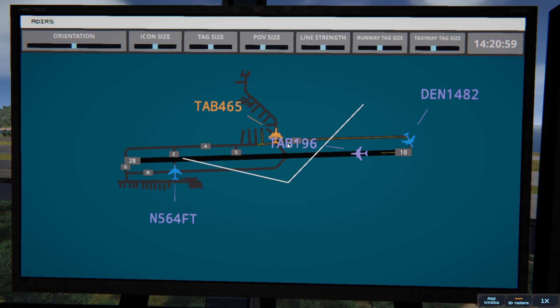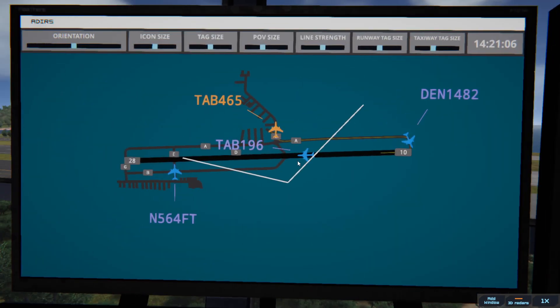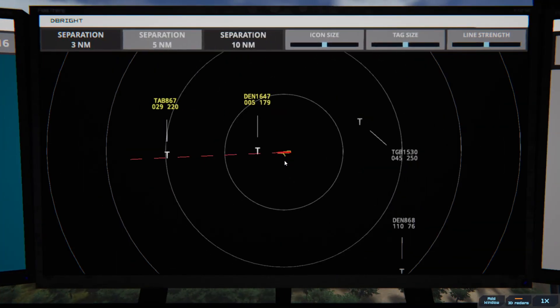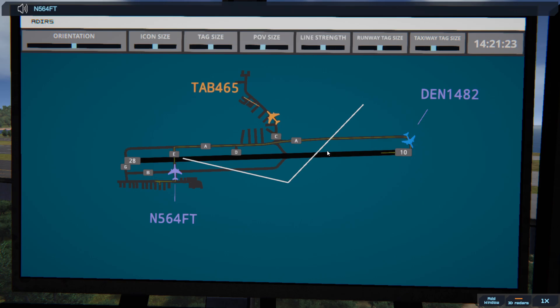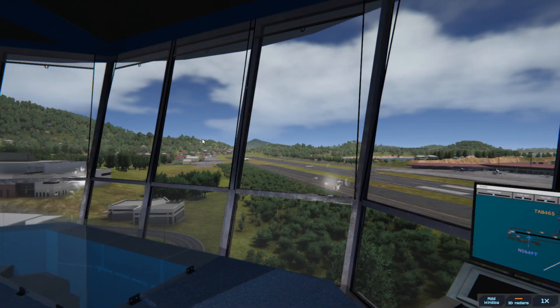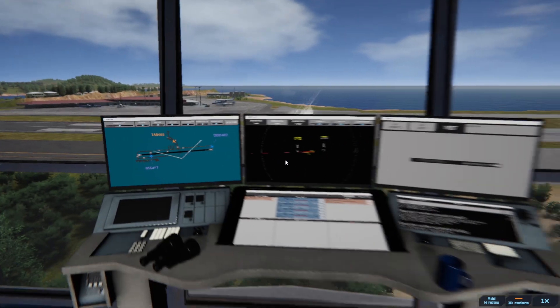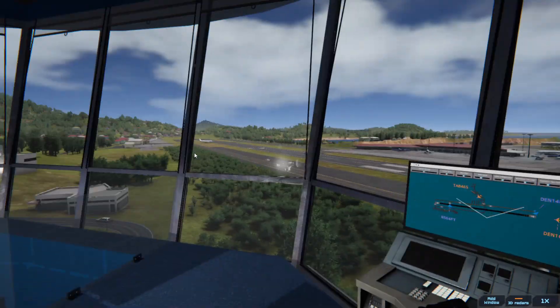Oh, we've got one coming in. Denali 1482, runway 10, line up and wait behind next landing aircraft. 6-4 Foxtrot, continue taxi. Quick, quick, quick — oh my God, I shouldn't have done it. He's never making it. Here come the minus points.